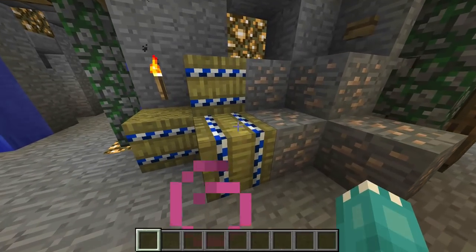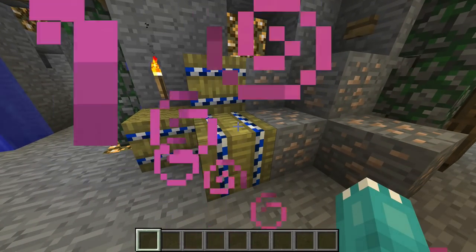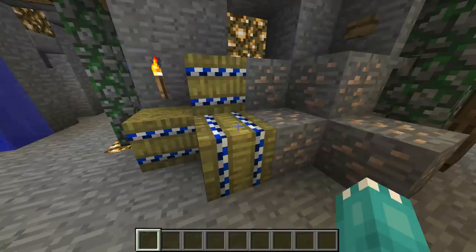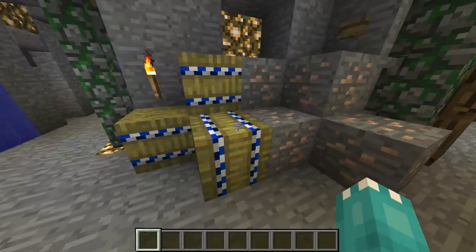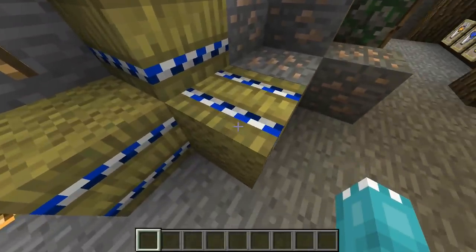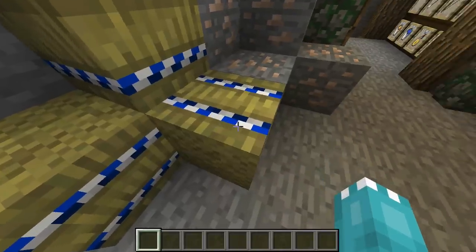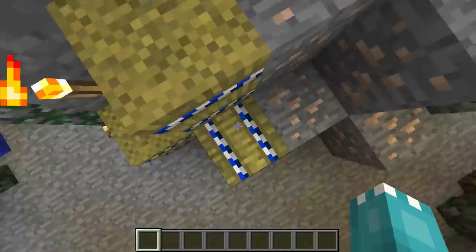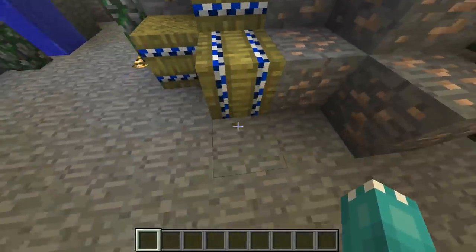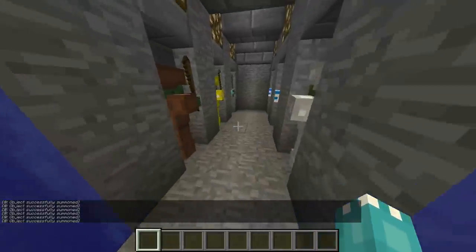Coming over here we have the hay bales — or straw bales. The texture has been changed: they look a lot grassier and darker rather than the bright yellow of the normal default, and they've got that white and blue stripe theme again.